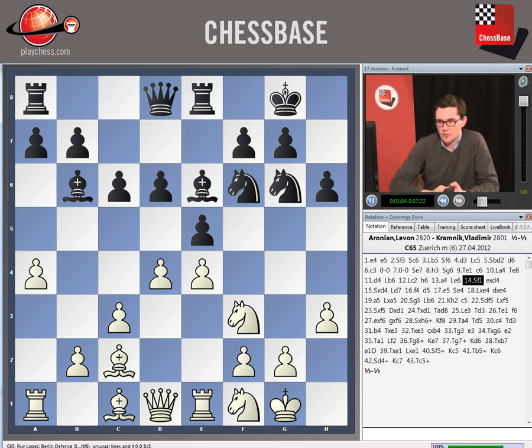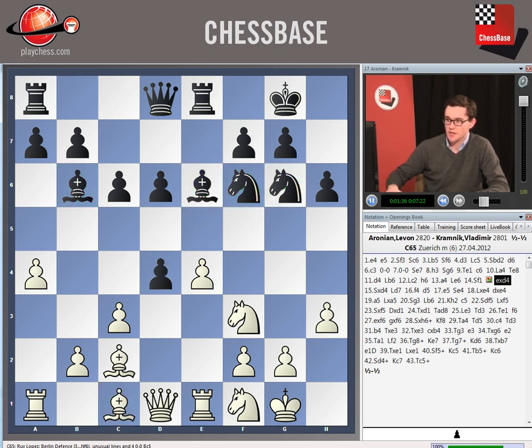Kramnik took an interesting decision to try to open the play, because black is ahead in development. He has developed all of his minor pieces, has a good stake in the center, and white has yet to develop his bishop on c1. That bishop struggles slightly for a good square. So exd4 was an interesting response, and already after Aronian's reply we get a very original position.